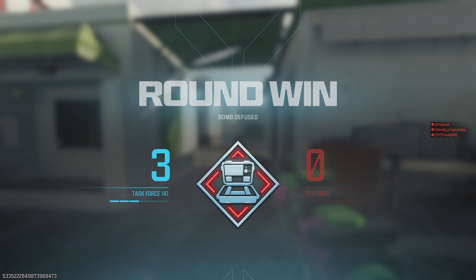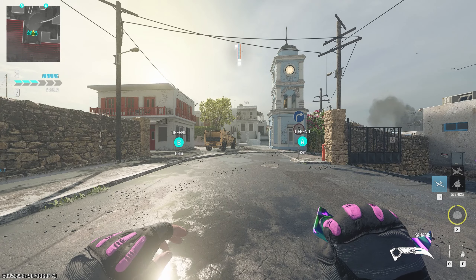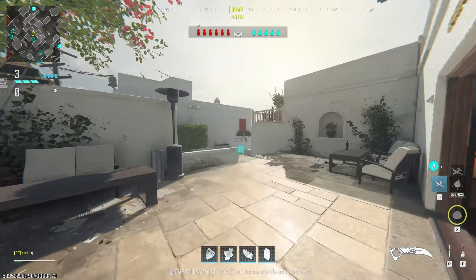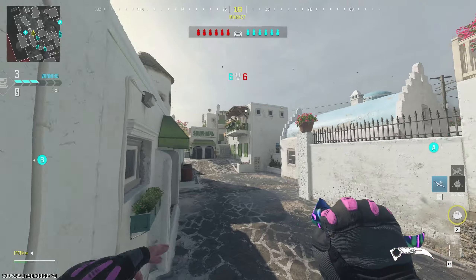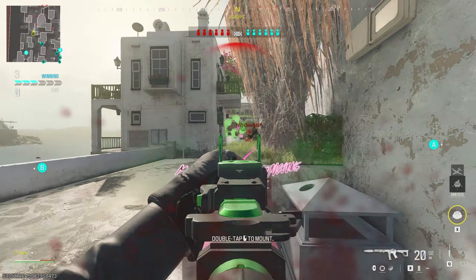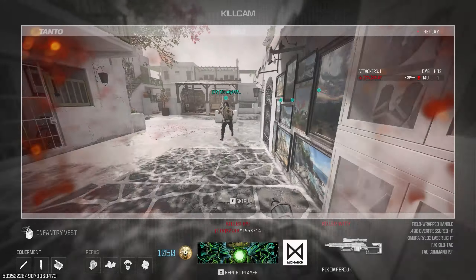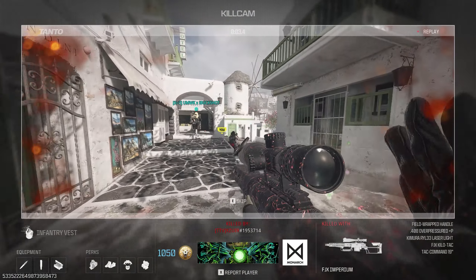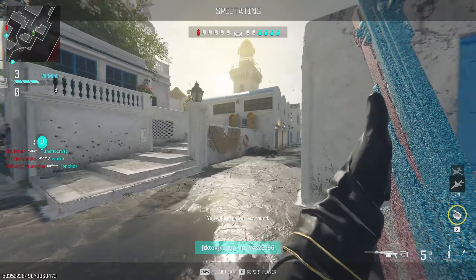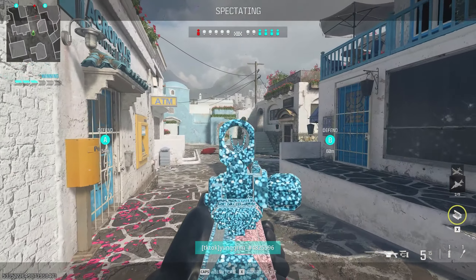Alongside sweaty names, the other big thing that identifies players is sweaty skins. I swear the developers are definitely aware of this because there's just a certain type of skin that sweat lords love using. If it's all black, you already know. UAV up — oh, how many of them were there? One, two, three, five — are you kidding me? Did they all decide to push the same exact sideline? There's only one teammate left already.